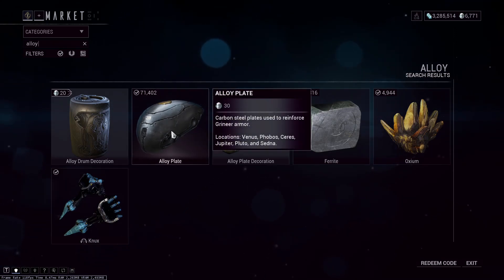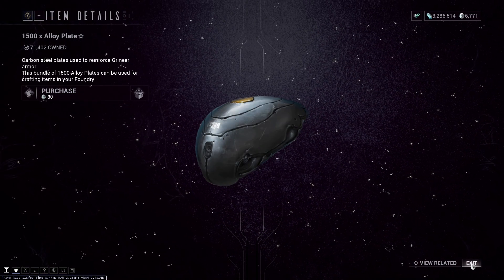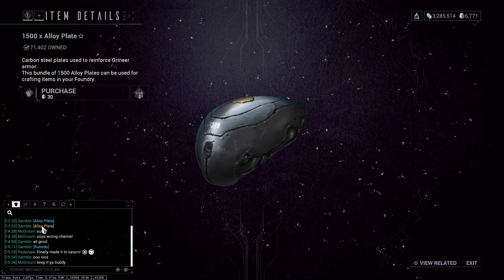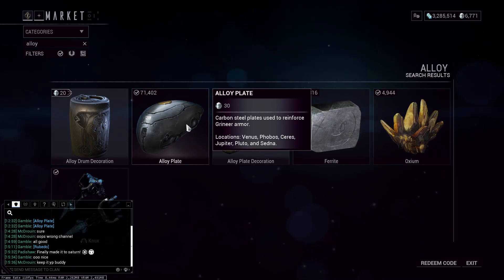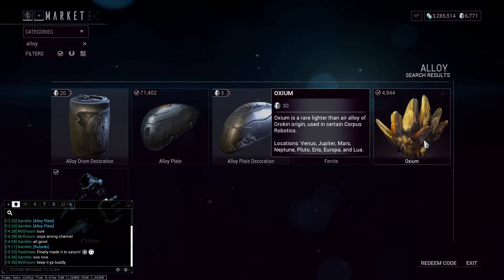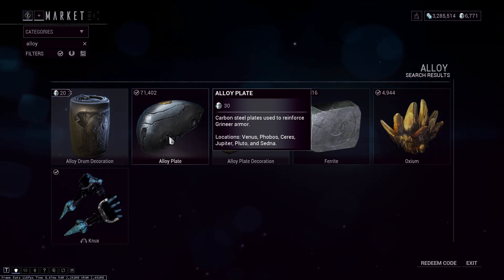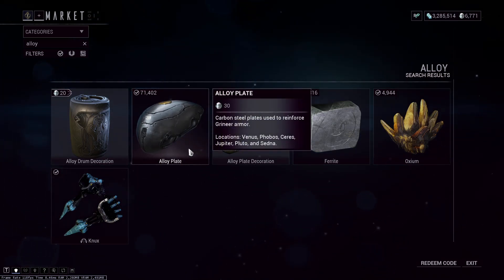When you hover over it — don't click it, it doesn't give you any information when you click — but if you hover over it, it gives you the drop planets for planetary resources. Alloy plate is a planetary resource, and this tells you the planets it drops on.